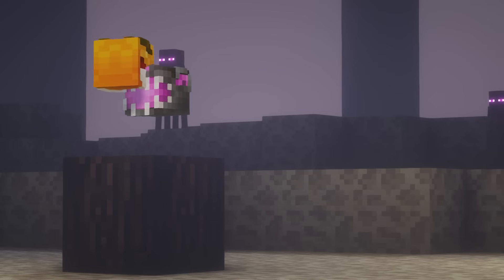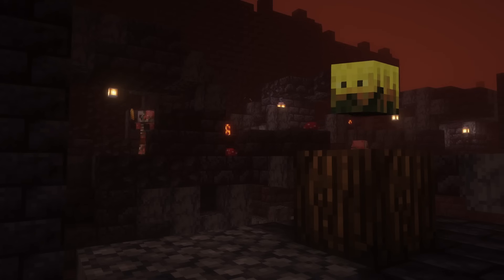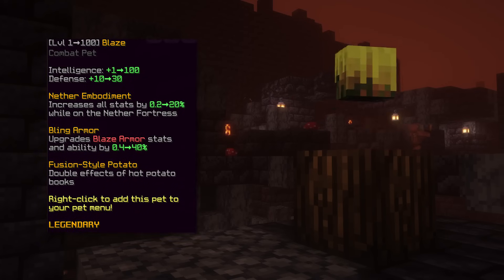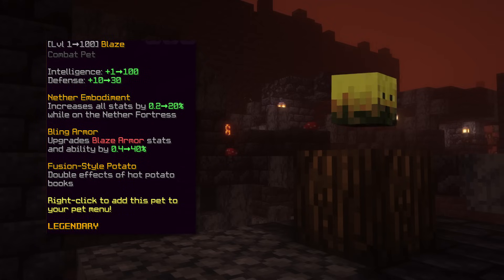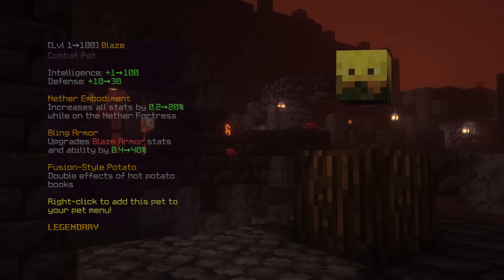Finally, the last pet is Blaze. This pet gives you intelligence and defense as base stats and has the abilities to upgrade Blaze Armor stats up to 40% and double the effects of Hot Potato Books. Overall, this is the pet you need if you are going for Frozen Blaze Armor.